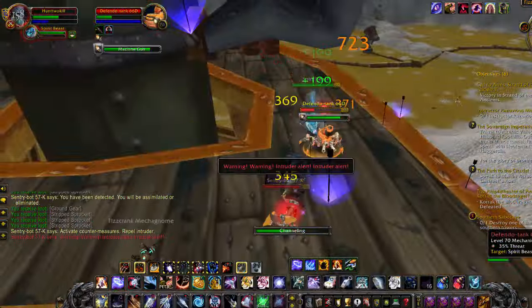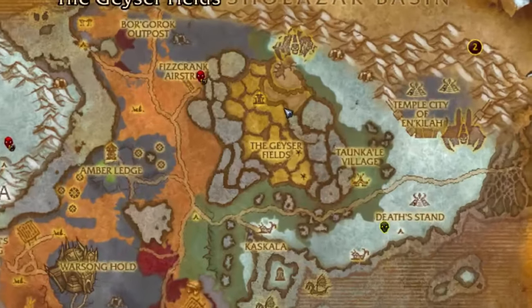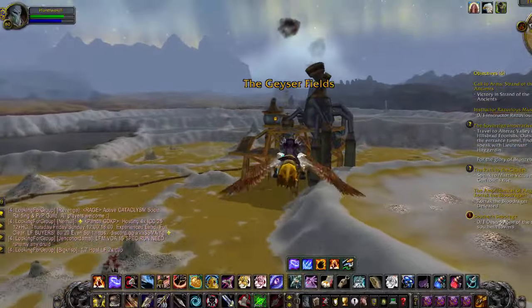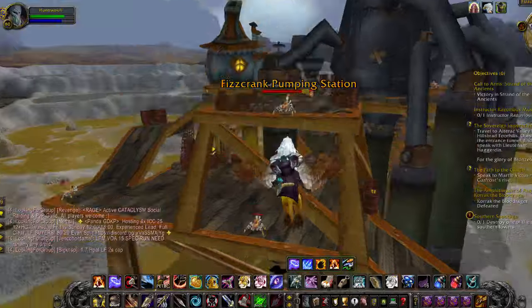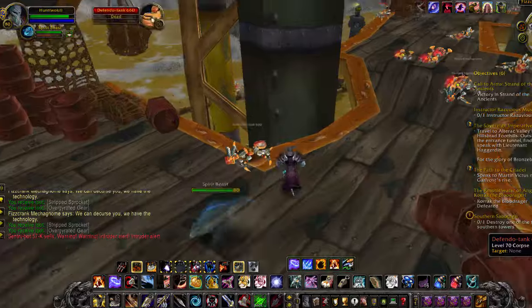You can either get a boat from Stormwind or fly from Dalaran. Once there, we head over to the right of the map where all the robots are. These mobs drop items worth 15 silver every single kill, and they can be stacked up.